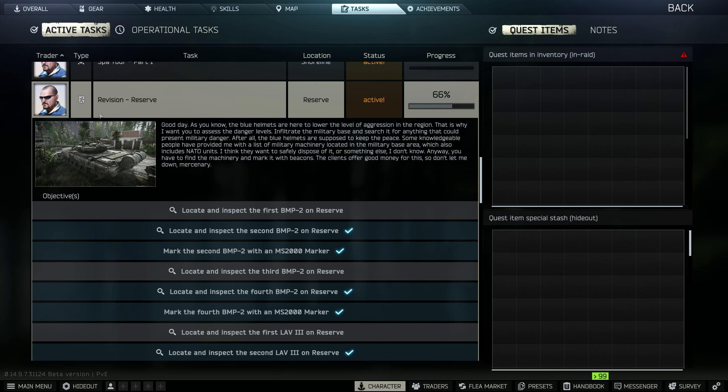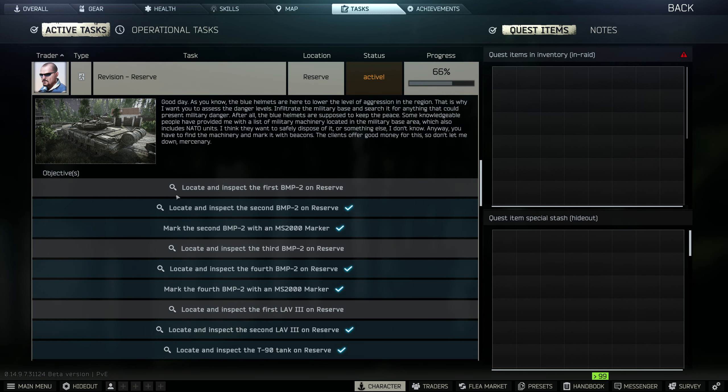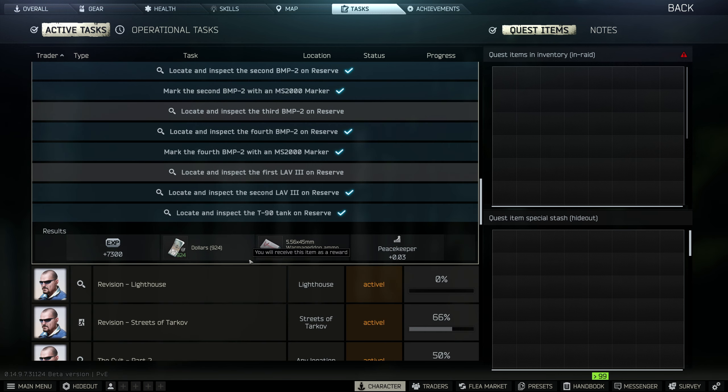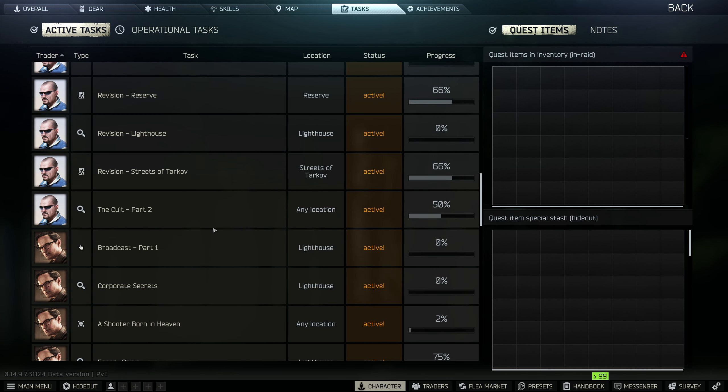Hello, welcome back to Grey Lion Gaming. In this episode, I'm going to try and get Peacekeeper leveled up a bit further, because I do need to get him to max trader level, but my reputation isn't high enough with him just yet. So I'm going to start off in Reserve and try and locate the rest of these vehicles he wants us to locate, and then possibly head to Streets of Tarkov to try and find this last striker as well. So that's the plan for this one. I just wanted to apologise for the lack of content recently. I've been busy with work, and also I feel like my last video, the dreaded lighthouse one, was a little bit lazy to be fair. I do apologise. I wanted to get a video out there for you, but you probably want the best content. So hopefully in this one we get some good content for you that you deserve. So I'll load up my PMC and I'll join you as we load back into the raid.